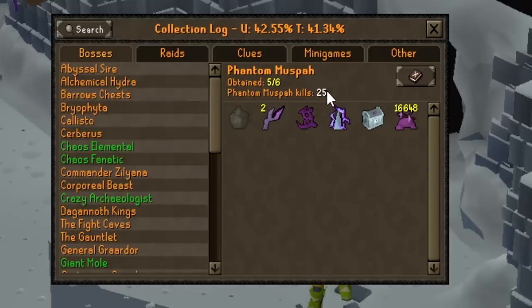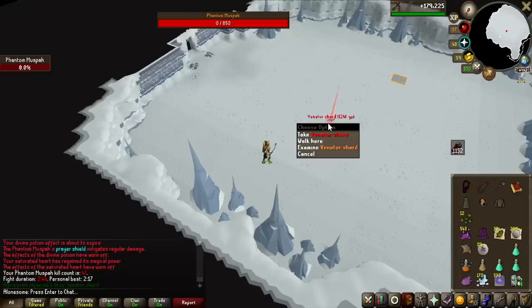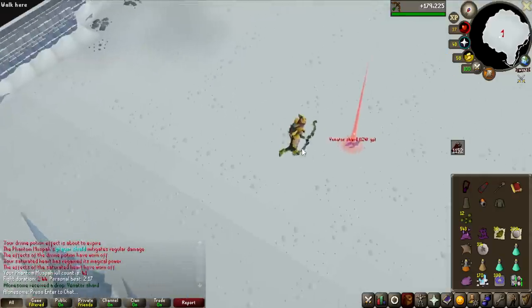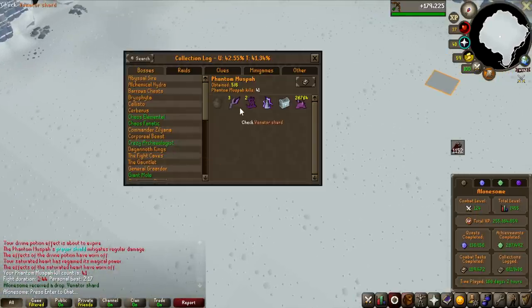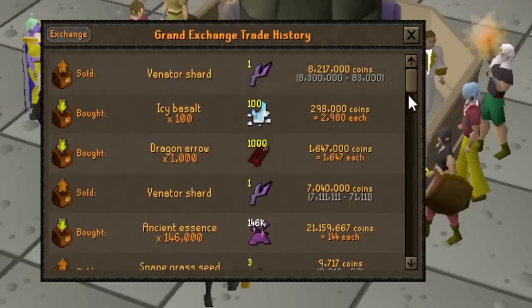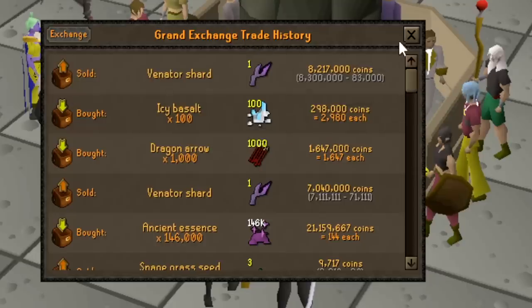I'm going to keep going for quite a while. I'll probably only show Venator Shards from now on if I get any more of them, or if I get the pet. A third Venator Shard in 41kc! That's 1 in 100 and I have 3 of them. I actually sold the second one for 8.3 million, so it's actually going up in price, which is really surprising.